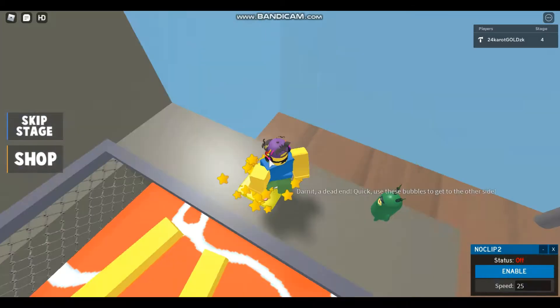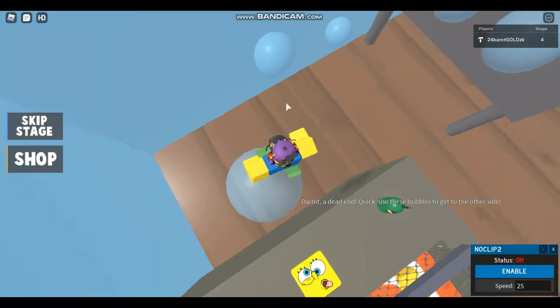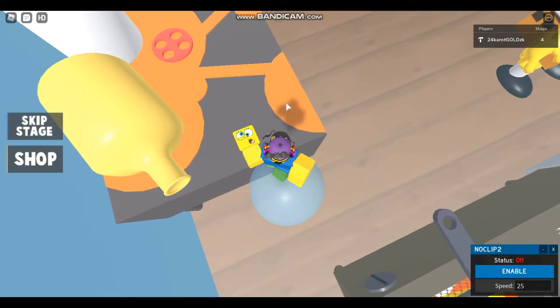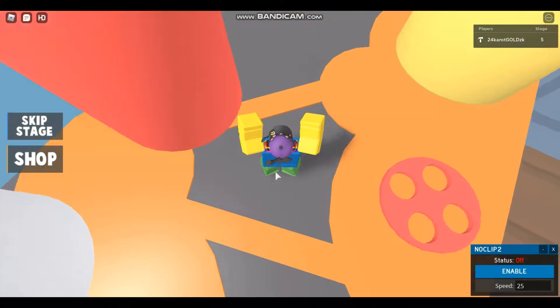Then go up here. It says 'darn it, a dead end — quick, use these bubbles to get to the other side.' The bubbles are going to be up there sometimes, so you're just going to want to wait for them to spawn in because they do float up. Now you're going to get to this checkpoint and jump over here.